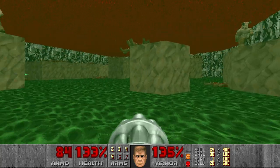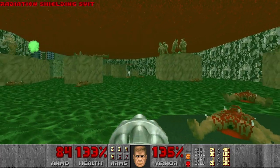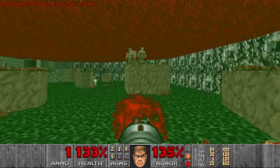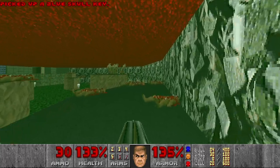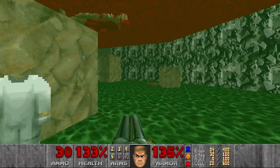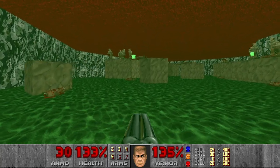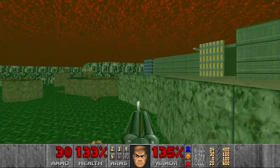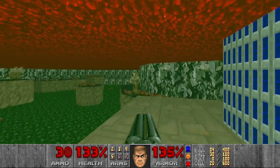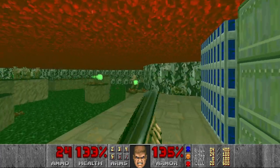I think all the Imps are done. And I need another radiation suit. Let's grab the blue key, and then I see the box of rockets over there — let's go get it. Because it's quite annoying to chain gun or shotgun the Hell Knights.